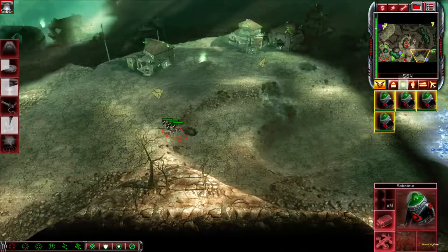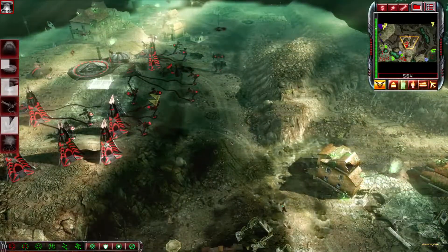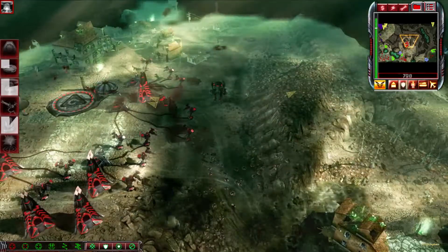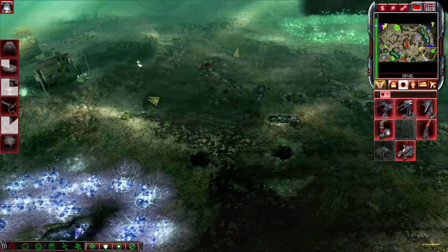The Brotherhood has entrusted me. Building. Select target. Operational. I can help. Construction complete. With caution. Yes, of course. Weapons primed. Thought so. I'm listening. Enemy unit sighted. Unit lost.